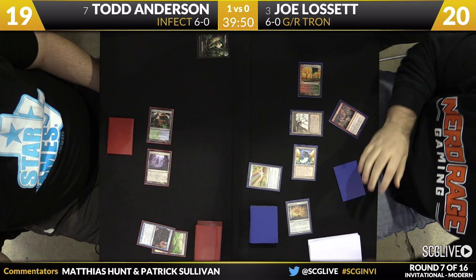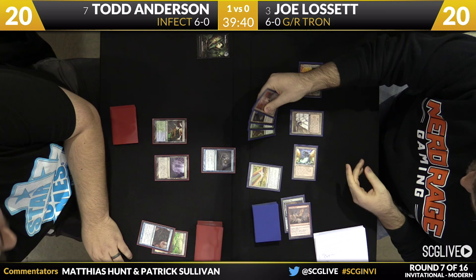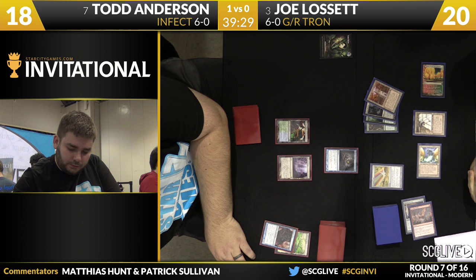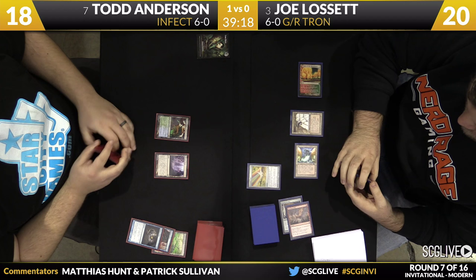Joe plays Chromatic Star, and it is a Rending Volley off Grove of the Burnwillows to take care of Blighted Agent — well played on Joe's side. Because of Gitaxian Probe, we'll see the remaining cards in Joe's hand: Urza's Tower for the third Tron piece, a Ghost Quarter, a Sylvan Scrying, and an Ancient Stirrings. The problem is that next turn Joe can't put himself in a position to defend himself against the Nexus and the Glistener Elf in Todd's hand.